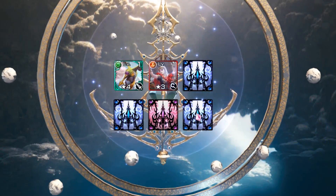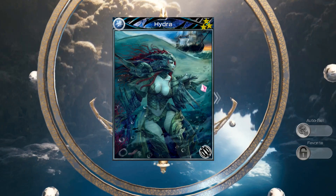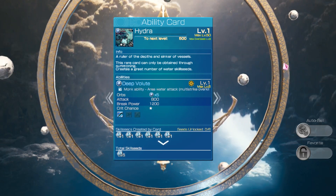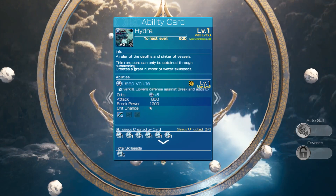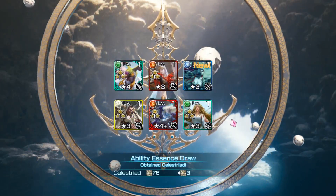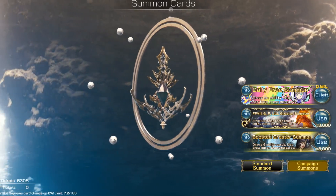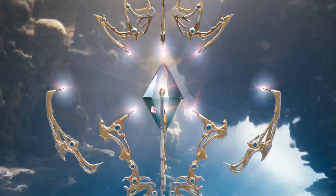We got red — I don't think that's a good sign. I think if we were to get these new cards it would be a green pull. Here's Hydra — monk ability, water area attack, lowers defense against break and adds exploit weakness. Could be useful. We're not getting terrible cards. Let's do one more last one — this will be my last one. Hopefully you guys have better luck than I did.